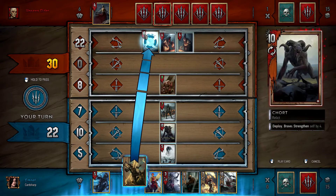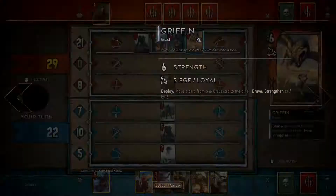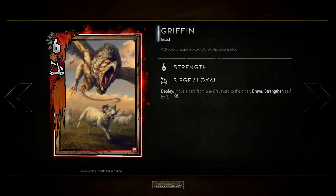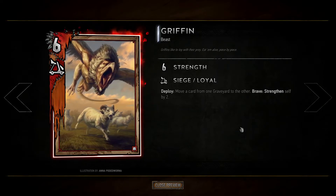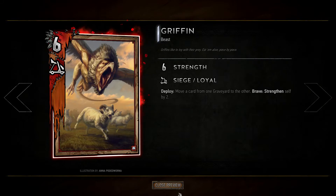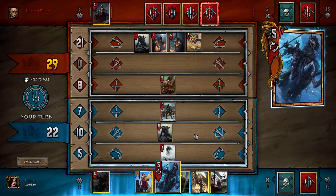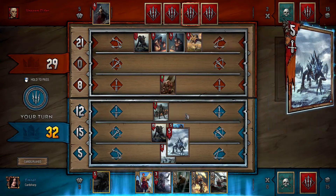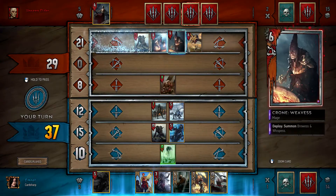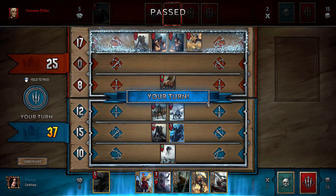This guy, when you deploy him, moves one card from one graveyard to the other, and he is brave too if he was losing. He stole something from our graveyard. Now we're going to play Eredin, create a wild hunt hound, and put weather on this row. They decided to pass — unfortunate but sure, let's see what the next round brings.